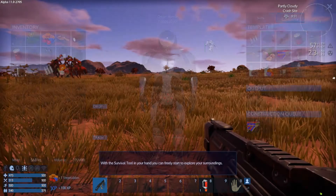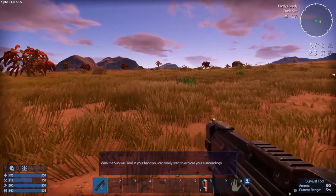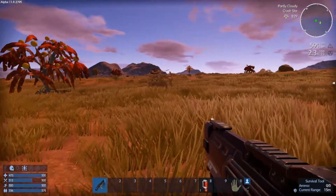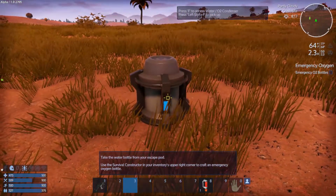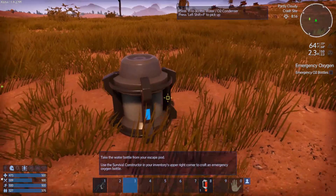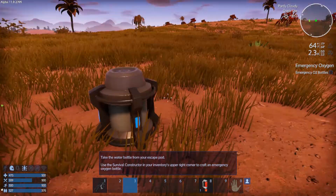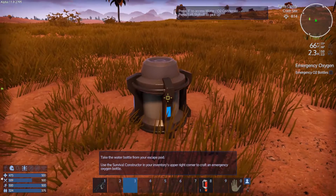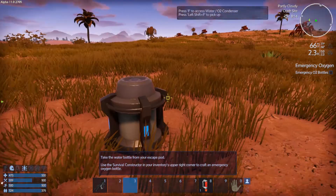Queue some protein bars. It is nice they gave us O2, so I got that going on. Problem with this planet — there's not a whole lot of trees. Well, there's some over there. I'm gonna let it do its thing while I go chop down some trees.